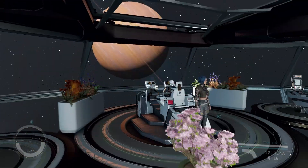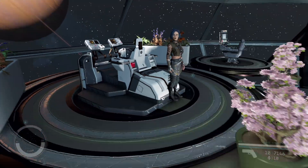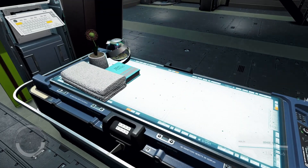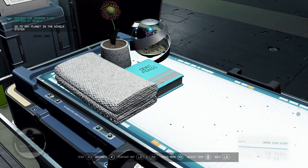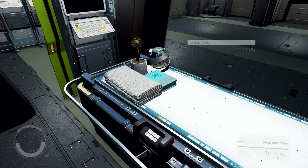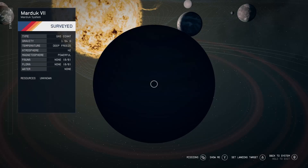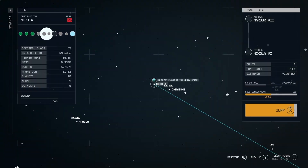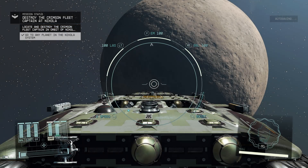Let's use our handy dandy guidebook — it says 'Don't Panic.' We'll activate our useful towel. We have no bounty, we're carrying no contraband, and we are just good boys flying through space.